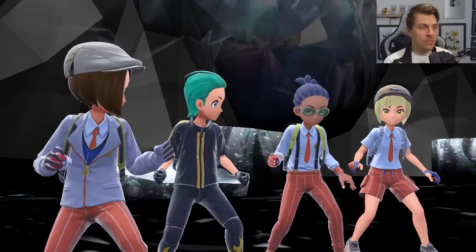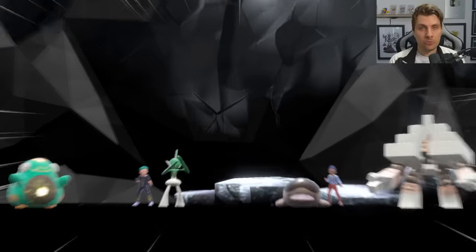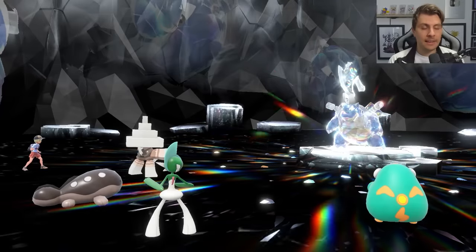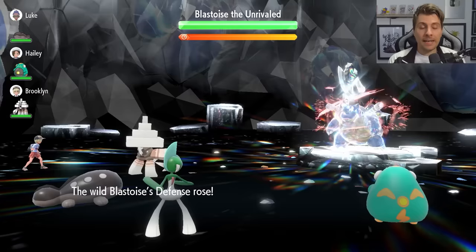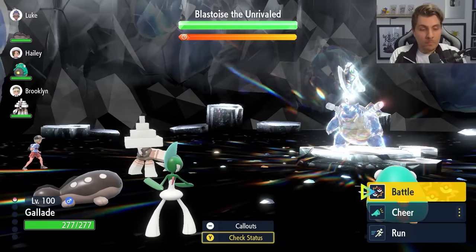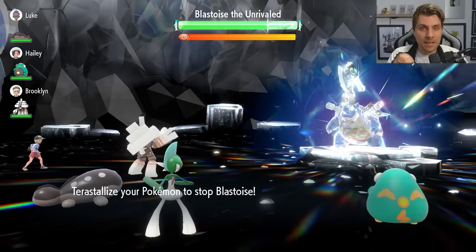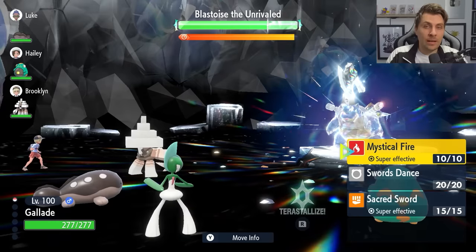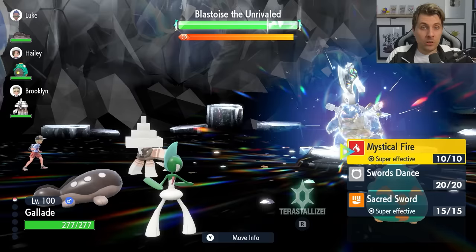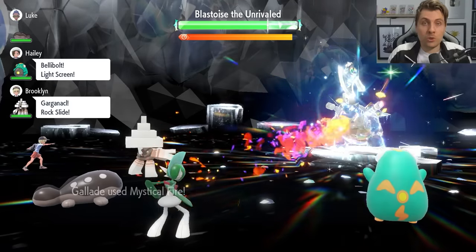When you enter the raid, Blastoise has a turn zero where it sets itself up: it uses Withdraw to boost its Defense by one stage, then its shield goes up. One of Gallade's big advantages over other physical attackers is Sacred Sword, which ignores any Defense boosts on the opposing Pokémon. So whether Blastoise uses Withdraw or Iron Defense, Sacred Sword just bypasses those, making this build very viable.